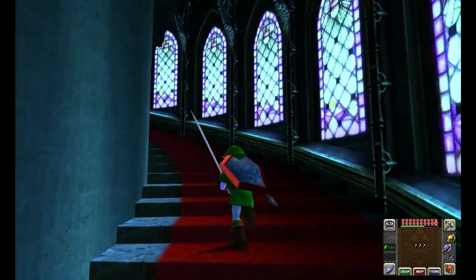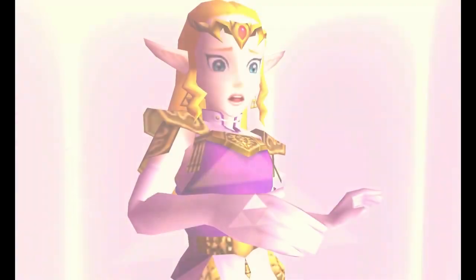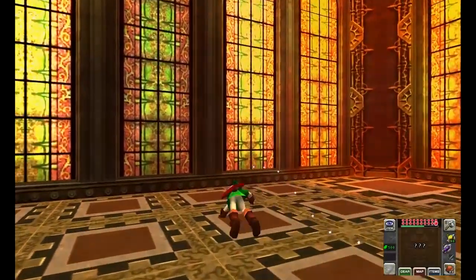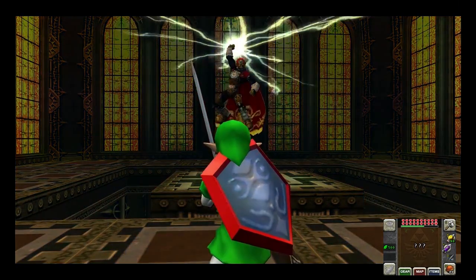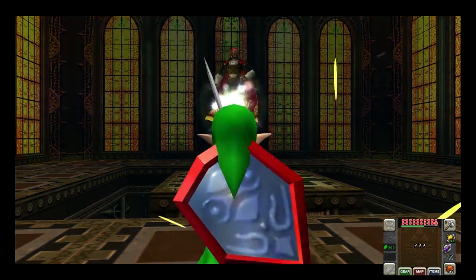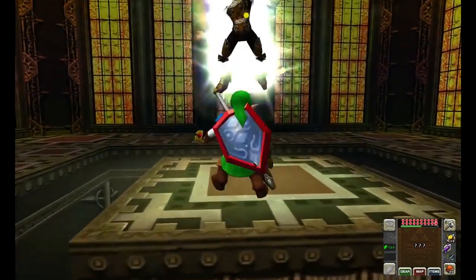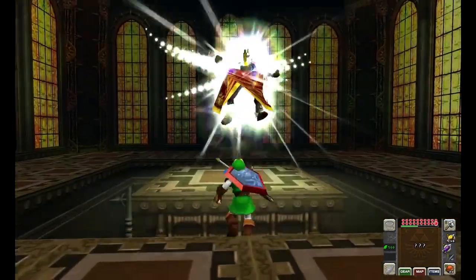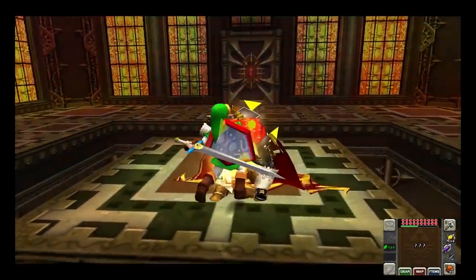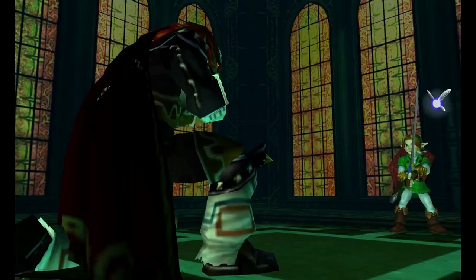After climbing all the way up to the top of Ganondorf's tower, you meet up with the King of Evil himself playing his organ. The Triforce appears on your hand and Zelda's, and you know it's about to get intense. The fight starts out with him punching the floor and the platforms falling off. Then he conjures up an evil tennis ball and you start hitting it back and forth until it hits him. Then you use your light arrows to shoot him and slash him a whole bunch. He also has another attack where he throws a bunch of evil balls which you can bounce back with a spin attack. Do the same thing a few times and he's done. Overall, a pretty intense fight — I love the music, it's so intense.